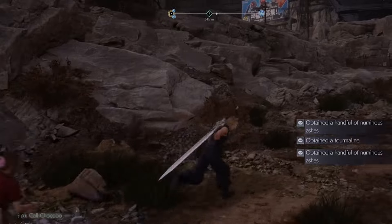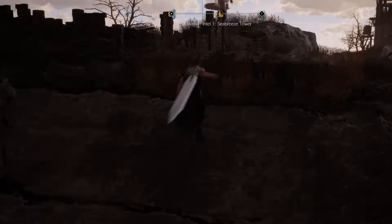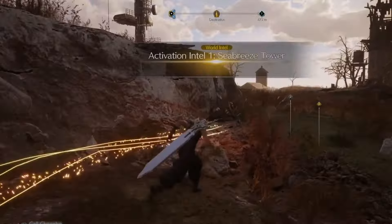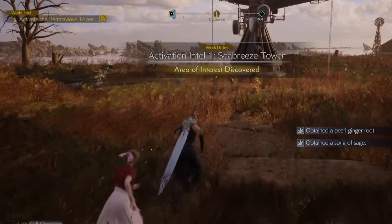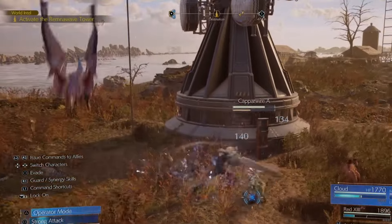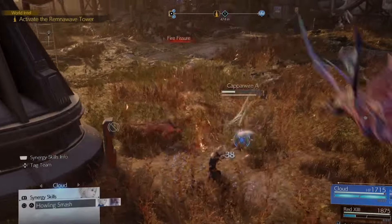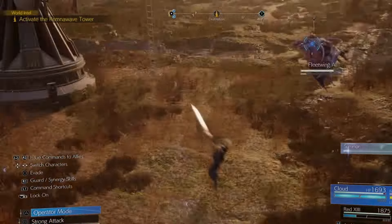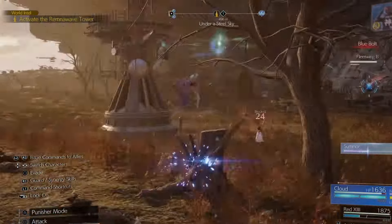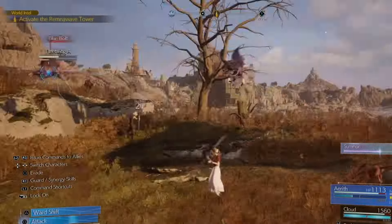Square definitely upped the ante with the combat systems. You have new skills to unlock and new team-up moves in the skill tree. For example, Cloud teaming up with Red 13 now allows Cloud to do range attacks. One cool thing I found was Aerith's new bodyguard team-up move, which allows a party member to jump in front of Aerith and block the opponent's moves — pretty clutch when fighting the Serpent boss.